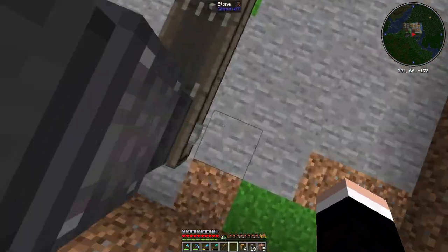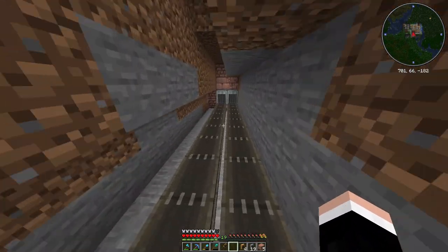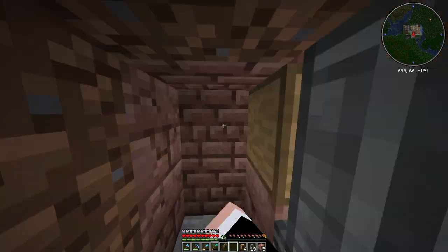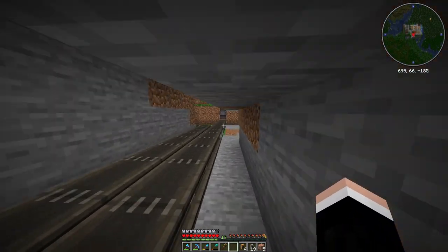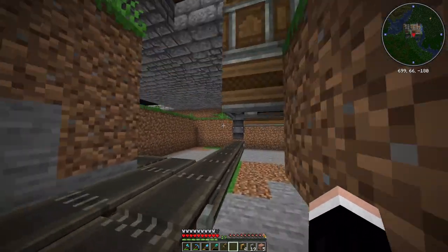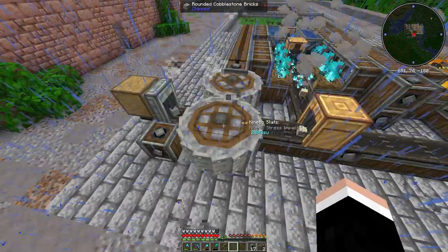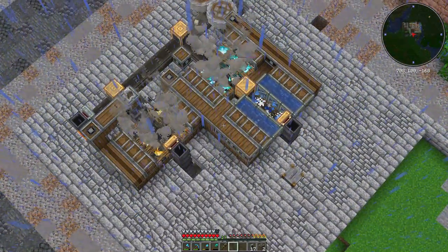It will go down to this chute. If you follow me through this line of belt it'll go through our storage system, as you can see. Same thing for the gold and quartz — that will go through here and into the chutes there.